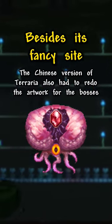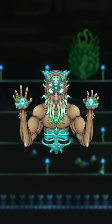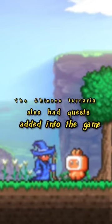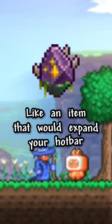Besides its fancy site, the Chinese version of Terraria also had to redo the artwork for the bosses, like the eyes, who got turned into algae balls, and Moon Lord, who now has a crown. The Chinese Terraria also had quests added into the game, where you would get rewarded with loot once completed, like an item that would expand your hotbar.